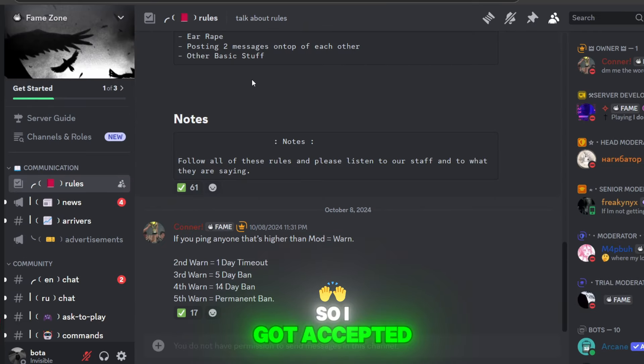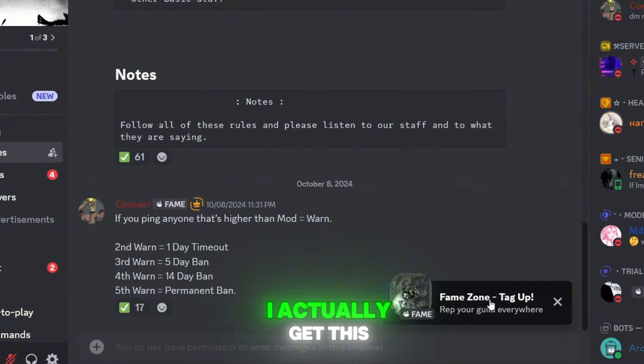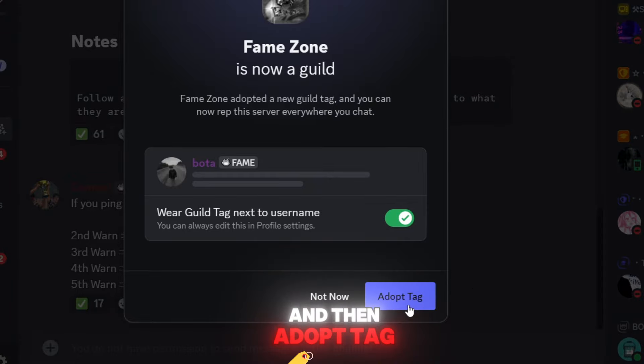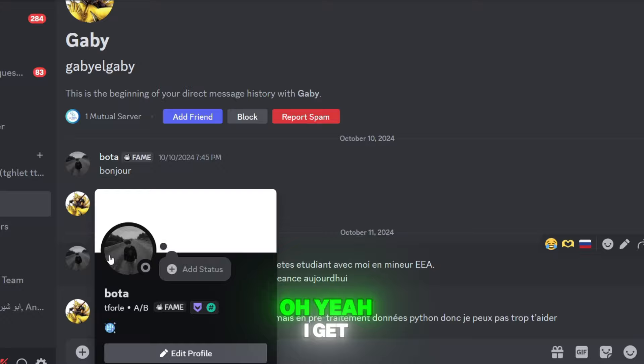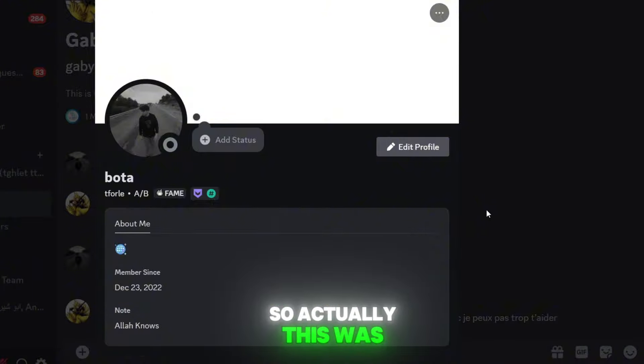So I got accepted by this guild. Once I join it, I get a prompt that says 'Rep your guild' — you click on that, then hit 'Adopt Tag,' and I think I got the tag. Let me check — yes! Oh my god, this is so easy to get. So this is actually the way to get a guild tag.